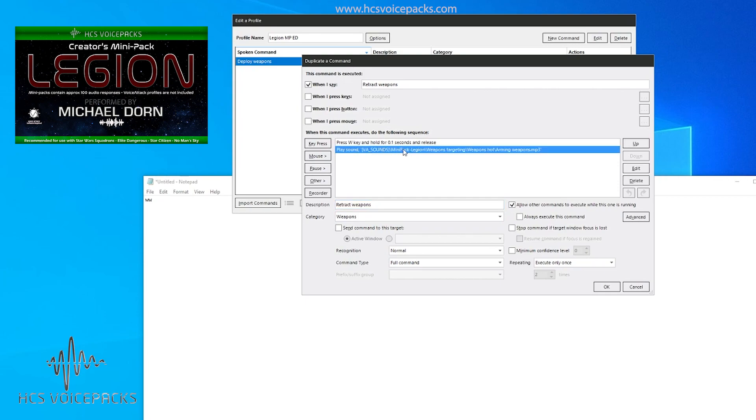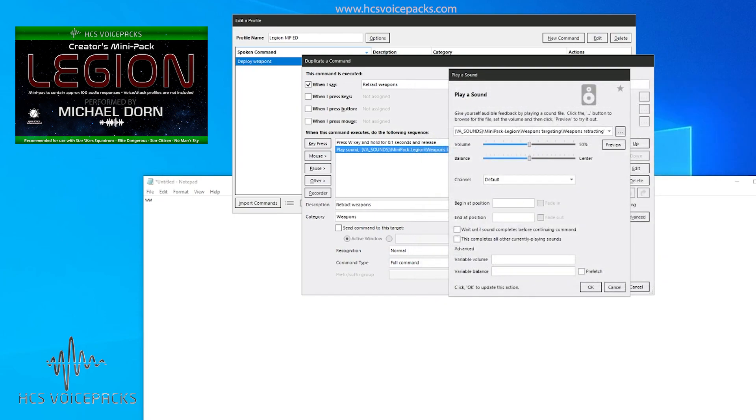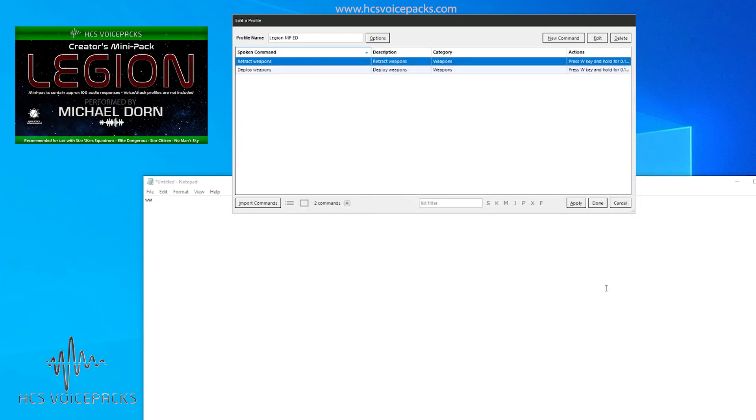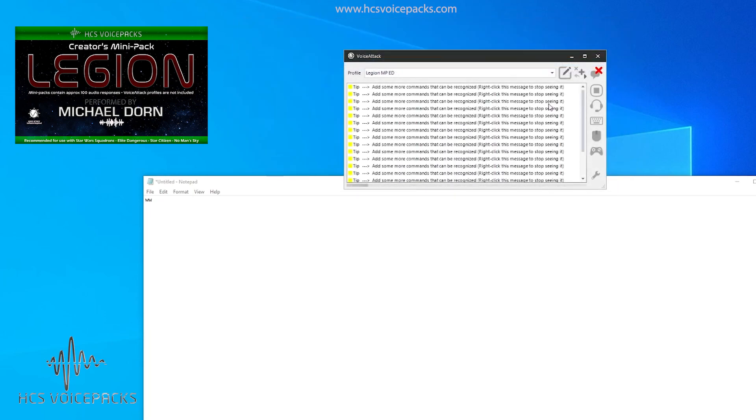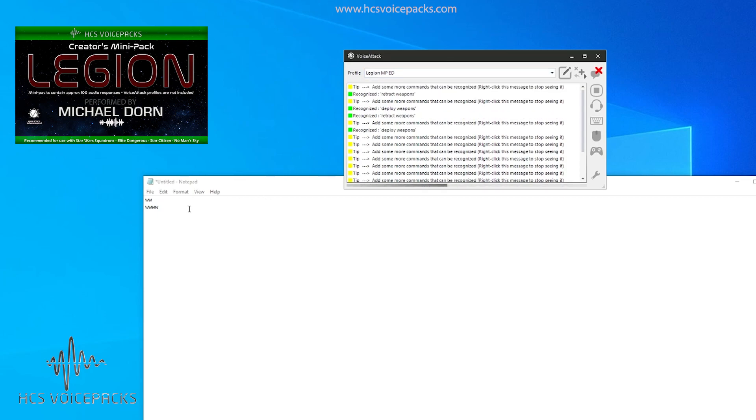We're also going to need to change the sound, because if we're retracting weapons we don't want to hear a deploying sound. Double-click this one, browse again, and go to weapons — 'retracting,' 'stowing weapons' — let's do that. Now we've got two commands: one for retracting and one for deploying. Let's apply all this and give it a shot. Deploy weapons — arming weapons. Retract weapons. The key presses are working and so are the responses.